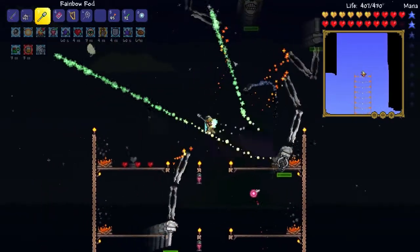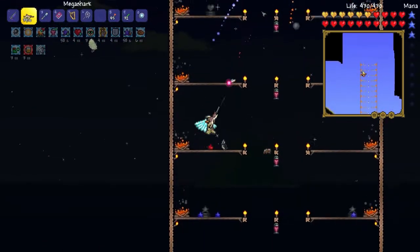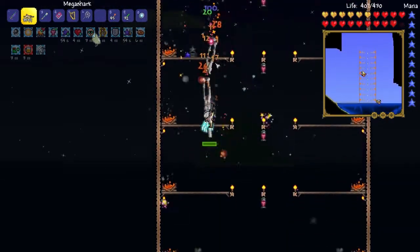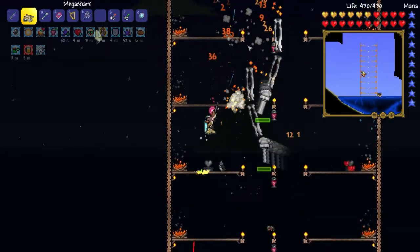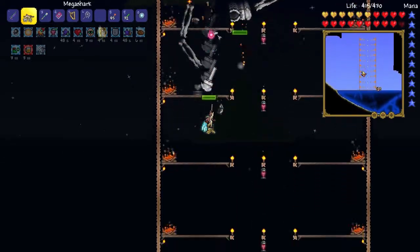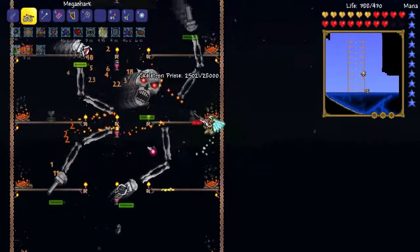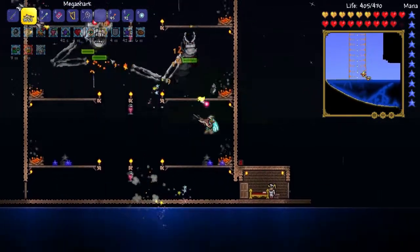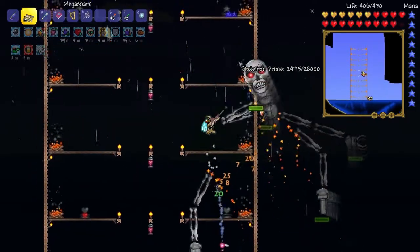I beat him the first time and then I couldn't beat him again. Let's switch back to the Mega Shark. We've got Crystal Bullets, which are good. Take out this arm — that'd be good, because his arms are doing some damage. But we are hitting him.